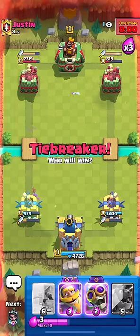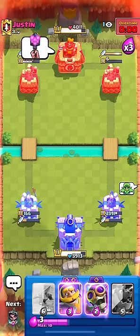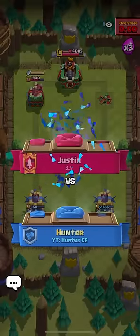That got way too close. It was kind of the most awkward spell cycle I've ever done, but we are going to pull this one off and get the win against the very meta deck. Miner Poison gets put down by E-Drag, E-Wiz Bow.